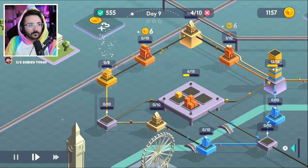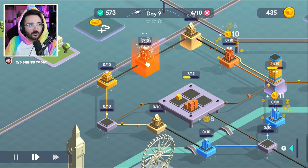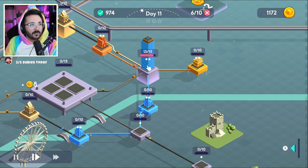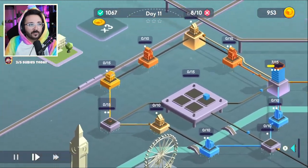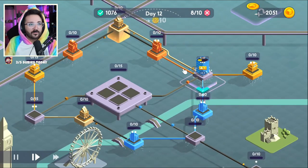For every day that passes, the speed of deliveries increases, so the player will always have to adjust to the adversities that may arise. At the end of each day, a monetary value is also assigned, that helps the player in maintaining their delivery system. Because, of course, each upgrade increases the value of the next one, leaving a chain of values that in the end are quite large.